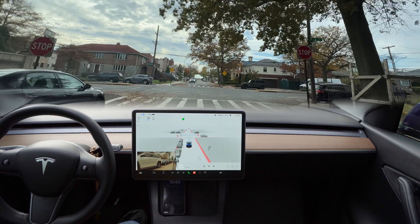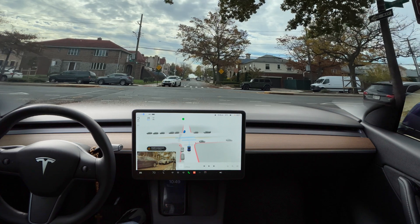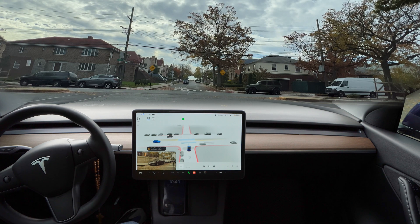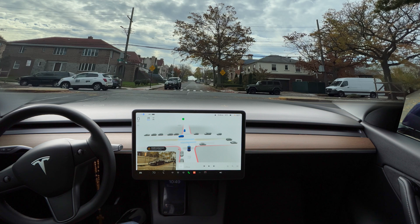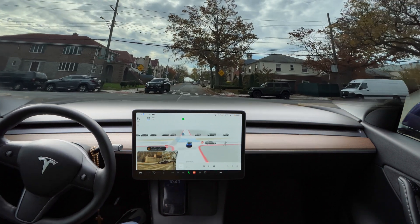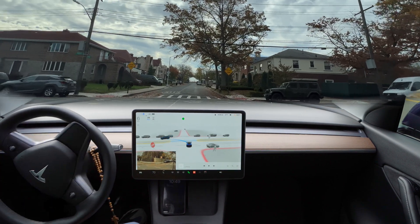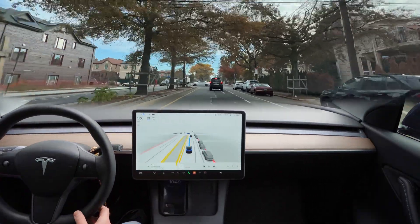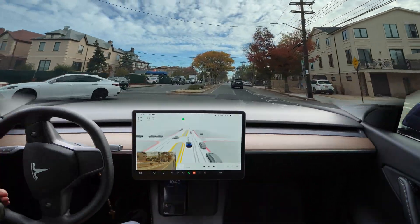All right, it's a stop sign and over here we're going to turn left. The beta stopped perfectly. It says Autopilot creeping forward. Let's see that car — very nice. It's still staying here, stopping because of the car. And now it's ready to go — very good, no problem. A little bit fast but anyway, no problem here.